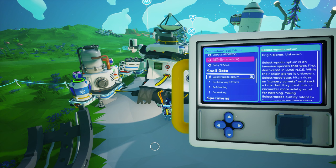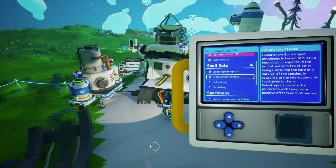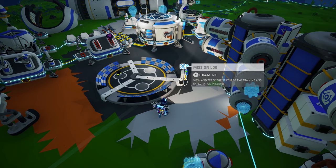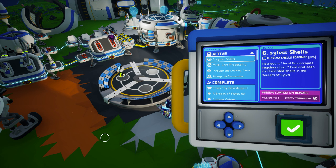There is quite a bit of additional information available in the data log, so I highly encourage you to read through it all outside of today's course. That's right, Astroneer Academy just gave you homework. You will learn about the adaptability of the snails, their evolution, befriending them, and how to care for them. You will also learn about each specimen as they are detected by the lab's tracker. Once you have fully read through the data log, head back over to the mission log at your landing pad to collect oxygen filters as a reward, and investigate the new mission, G. Silva Shells.